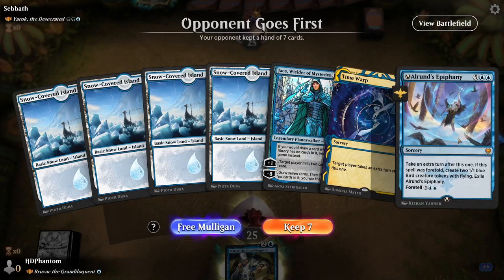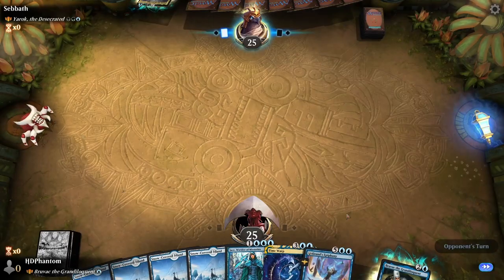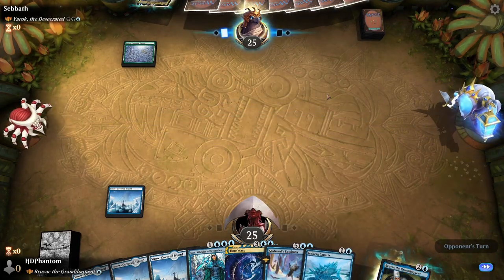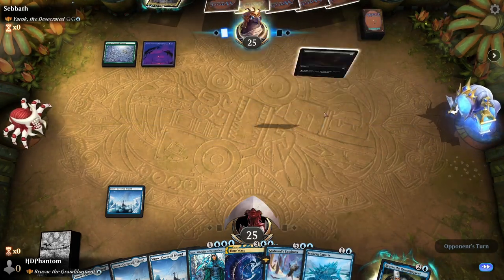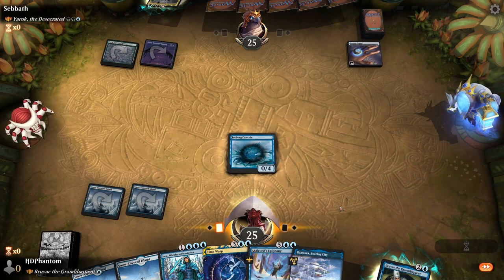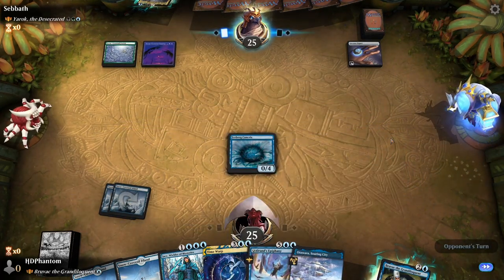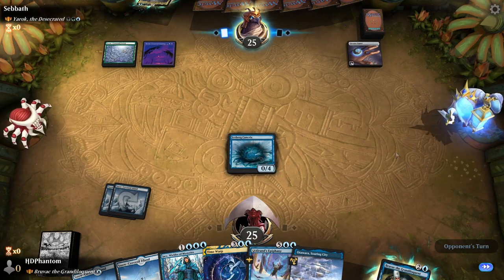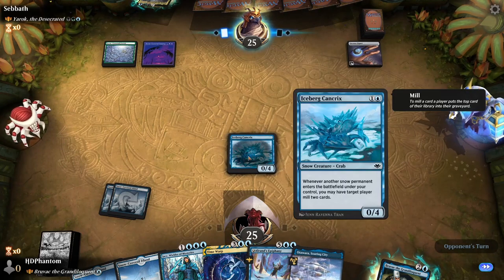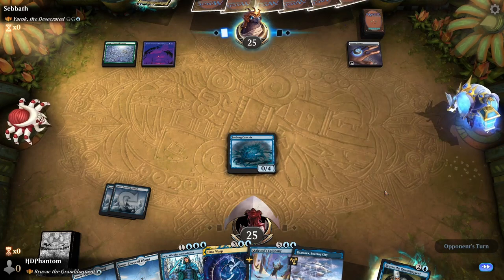We're playing into Yarrick — lots of ETB effects. This hand is very funny, we're gonna keep it just because of that: lots of extra turns for us. We got a turn two crab — this is also great. Start with the Cygnet, then the Crab. Next turn we can foretell this, see if he gets rid of the crab. Why would anyone be afraid of this crab? Look at him — he's just a little crab.